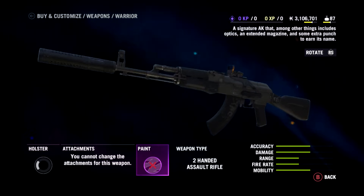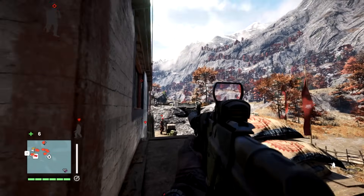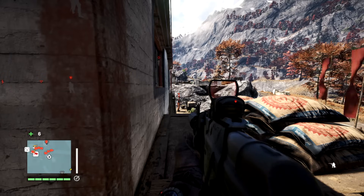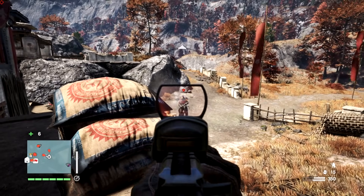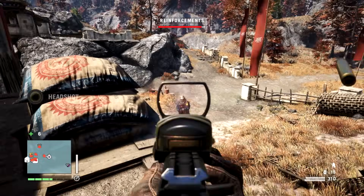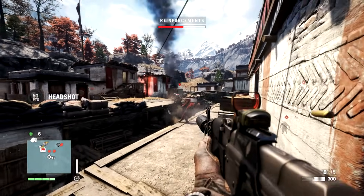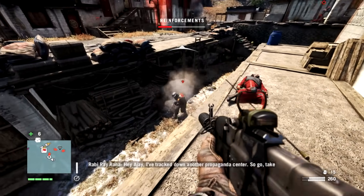Next up, the Warrior — a modified AK-47 with optics, extended magazine, and some extra punch to earn its name. This is acquired by getting two Royal Cargo Trucks, and it's silenced as well. You can see I'm shooting over a guy's head and he's completely oblivious. It's not too bad in terms of accuracy — decent at short range, great at medium range. Long range is a little trickier, and about four shots in the head will take down a heavy. It's fully automatic, and combined with a large magazine and relatively quick reload time, it's a pretty versatile weapon.